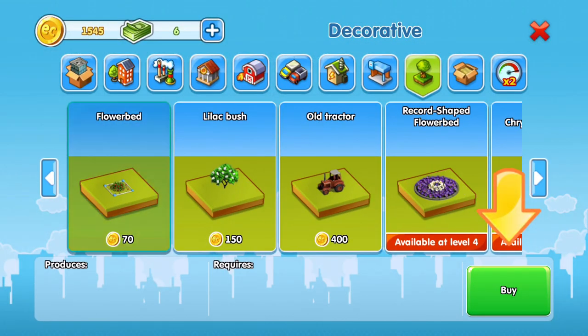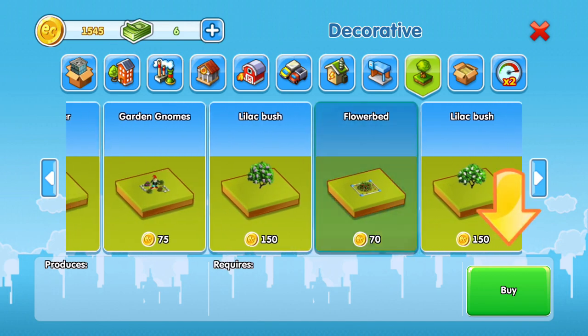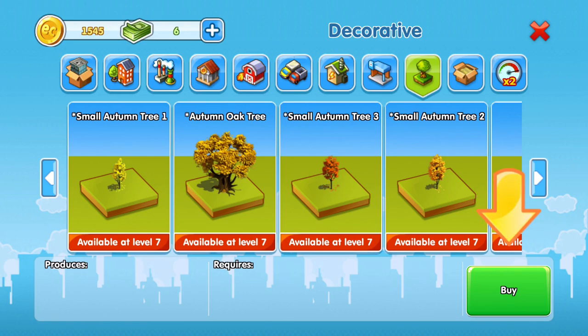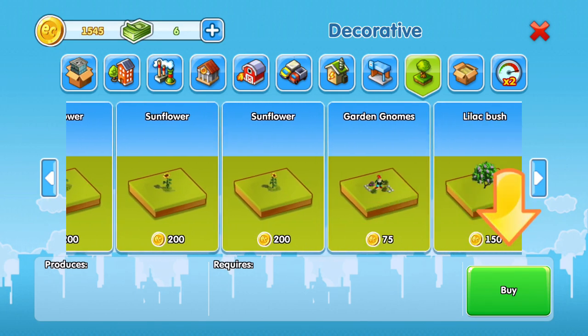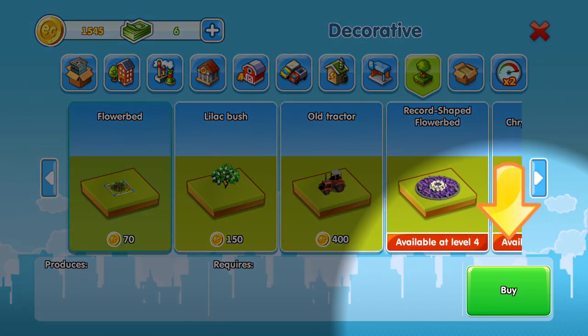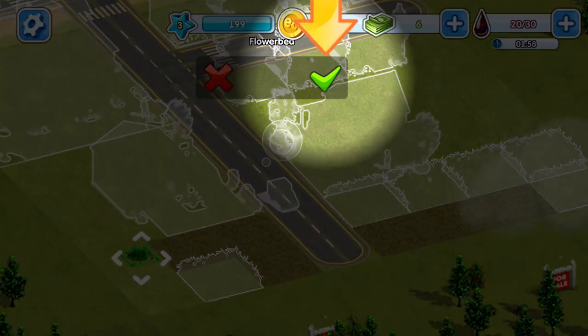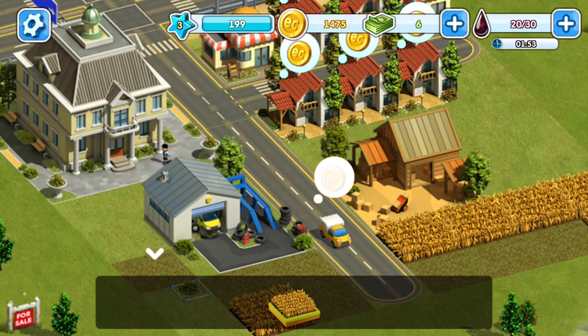They have a flower bed — only a few things are available for us right now. I wonder if I can buy that tractor. What did I just buy? Okay, I guess they want us to buy a flower bed. We decorated the town.